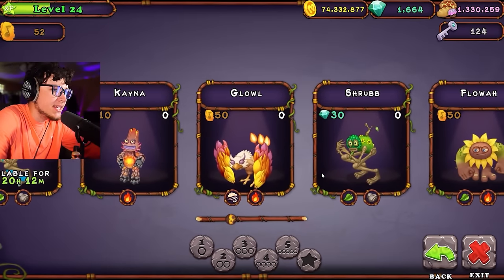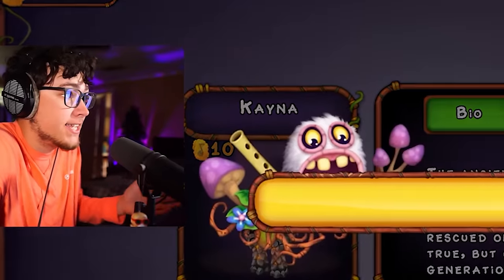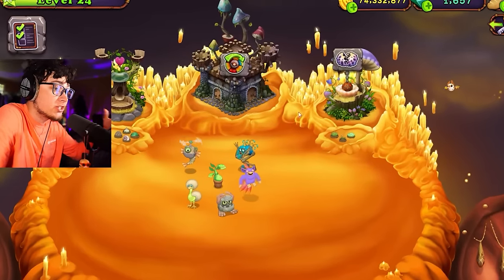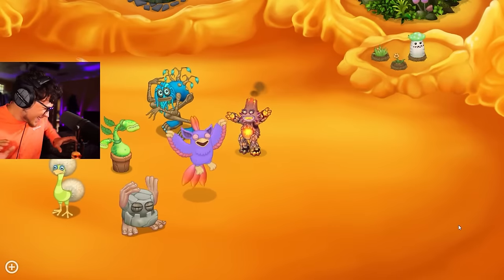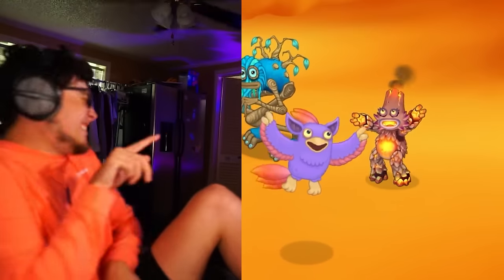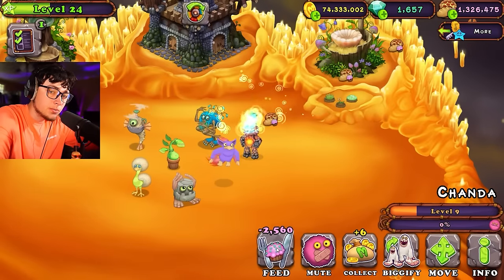Okay, so we already have shrubs. I think next in line is going to be our fire monsters. So that means we're just going to go ahead and buy Kena then. Here we go. Rip my 10 relics, but whatever. Guys, Kena is a completely new monster. I've never gotten her before, so this is going to be my first experience actually hearing what she sounds like. Alright, Kena, show me what you got. Oh, she's a savior! Oh my gosh! Everyone is perfect!